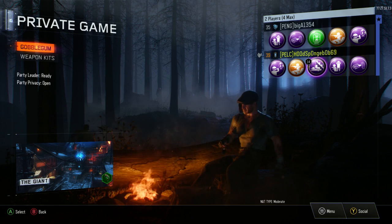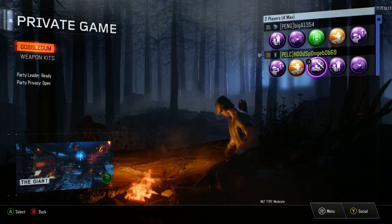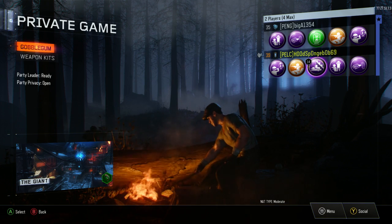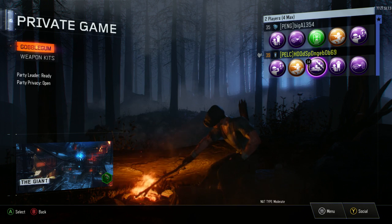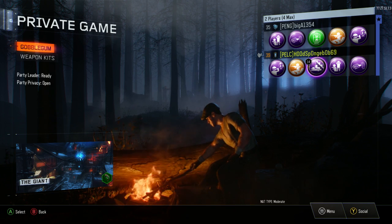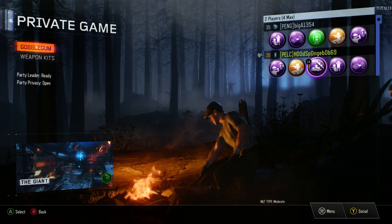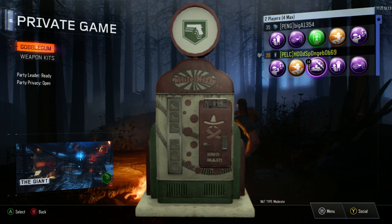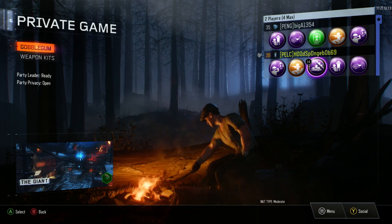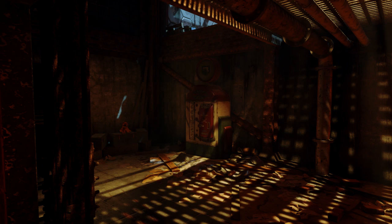All right, so today we are doing the mystery perk roulette. How this is going to work is on The Giant — there are five locations that perks can spawn at. We're going to choose four locations that the person has to go to in the order they're going to go to them. The challenge comes from the fact that at these locations the perks are randomized, so we don't know what order we're going to get. We could start off with Jug or end up with Jug at the end, or we can never get Jug or Mule Kick, or we can end up with Mule Kick. Those locations we're picking from are the death hallway, the bridge, the clock, the furnace, and the bowie knife.